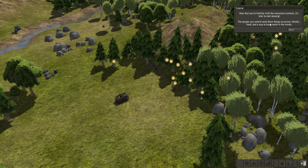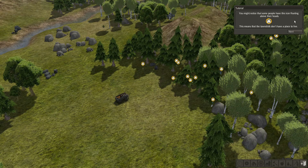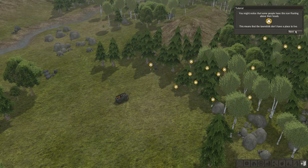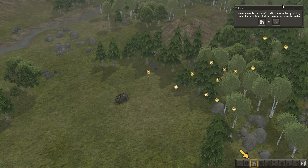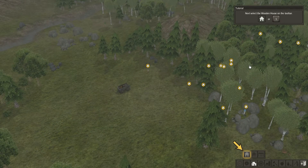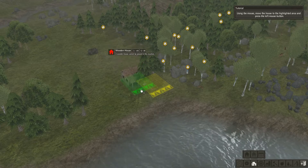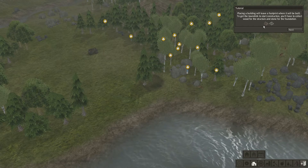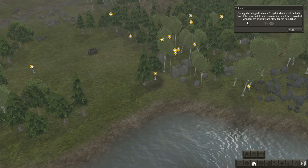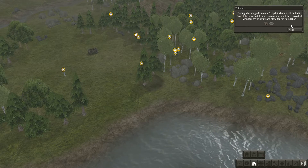The people you control need three things to survive: shelter, food, and a way to keep warm in winter. You might notice some people have an icon floating above their head — this means the townsfolk don't have a place to live. You can provide townsfolk with places to live by building homes. First select the housing menu on the toolbar, then select the wooden house, move it to the highlighted area and press the left mouse button.